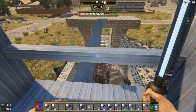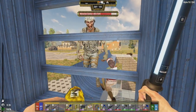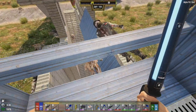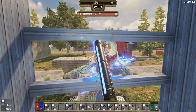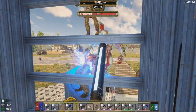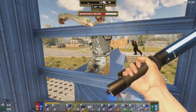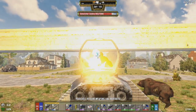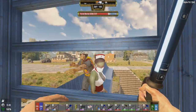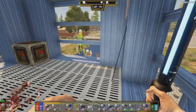They kind of rag-doll and fall right off the edge, bringing other enemies with them. Oh, a demo zombie! He blew up in midair - no freaking way, that's sick! At least he didn't blow up on the bridge. We have a few demo zombies actually - screamers bring on demo zombies, that's a real thing. The screamer is still alive on that side so we'll keep getting enemies.